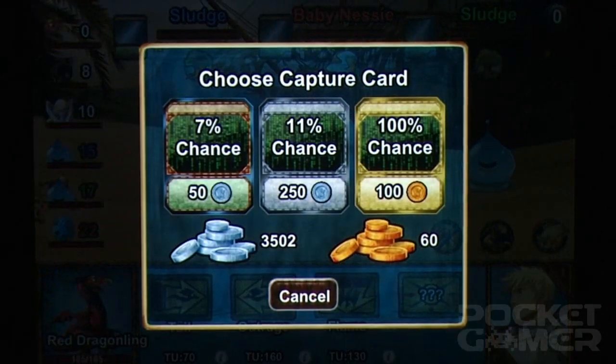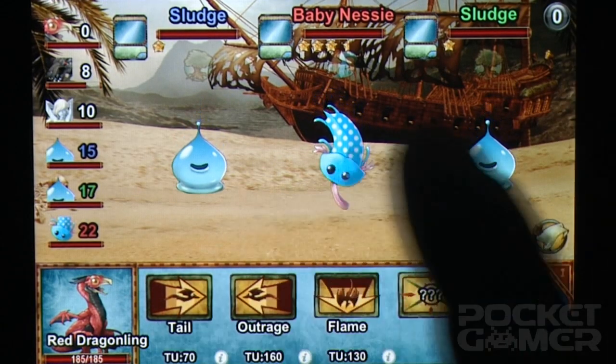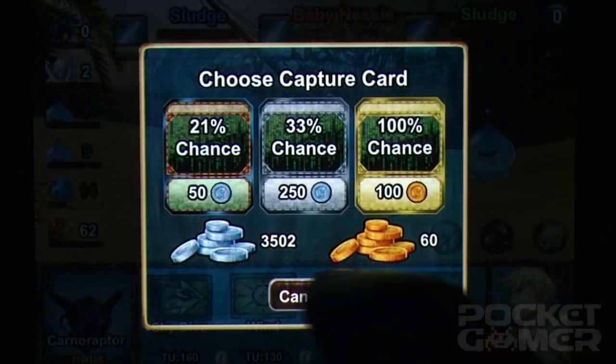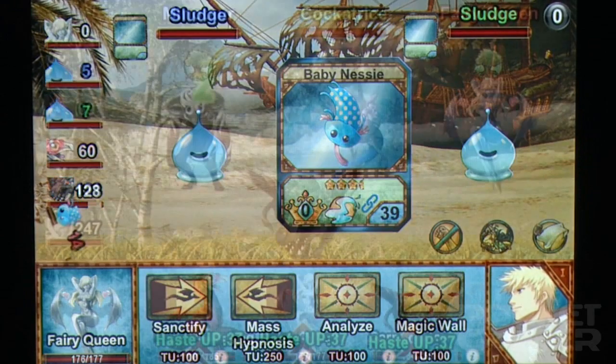You begin the game with a single freshly hatched dragon, and work your way through a large fantasy world while engaging in random turn-based battles with various monsters. These beasts can be captured and added to your own menagerie, and over time you can level up their powers and evolve them into more potent beasts.